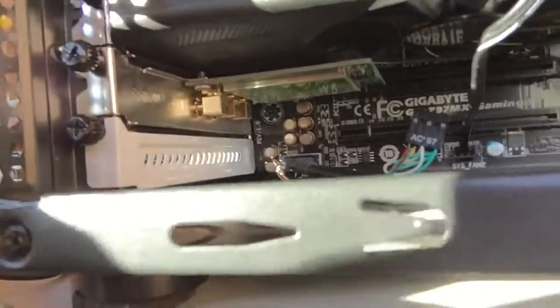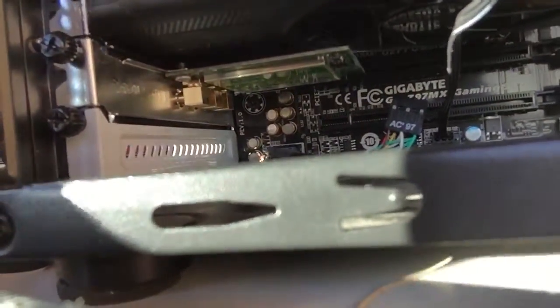Over here we've got my RAM which is two 8GB sticks — 16 gigabytes together. I've got my power supply up here, a CS550 500W. Under my graphics card, I don't know if you guys can see that, is the network card. Up there is the SSD — it's a Samsung, 250 gigabytes.